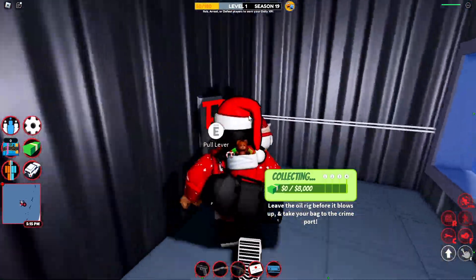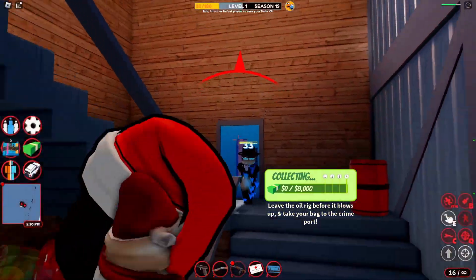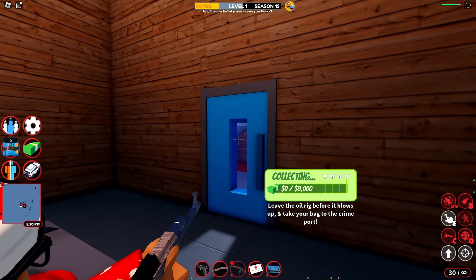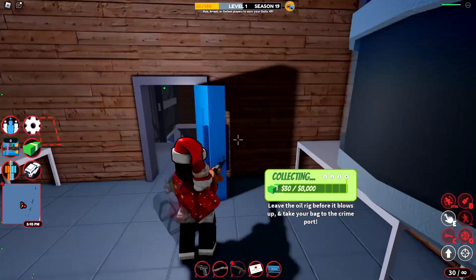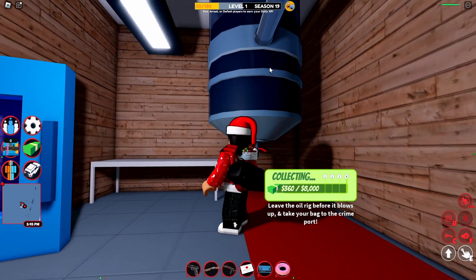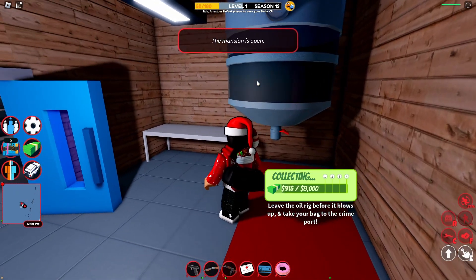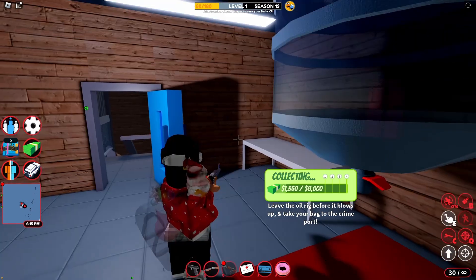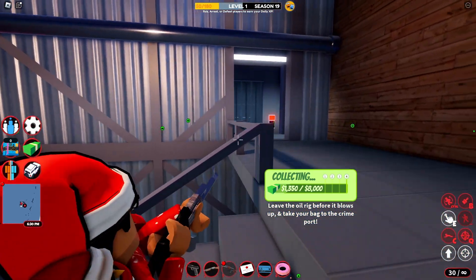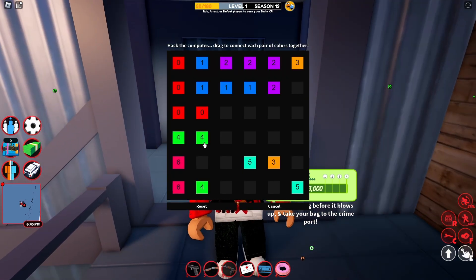Once you've cleared the bandits, come inside this room and pull the lever — that'll open the door so you can travel into the building. There'll be a guy up in the corridor; there's only one. This is the door that needs a keycard, so open that. Place the TNT to keep an eye on the time and then start collecting oil — just stand next to the tanker and it'll be added to your bag, giving you 1,300 cash. Make sure you're fully reloaded, grab a donut from the machine, and then head upstairs. It's just like the power plant puzzle — you should know how to do that.